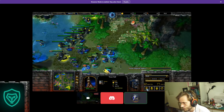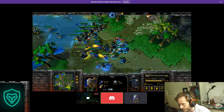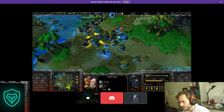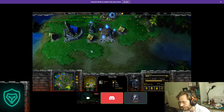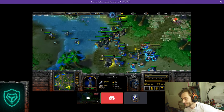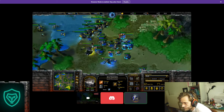Staying two or three seconds longer there would have cost you a lot of units. Now I make a big mistake with this fight. What are the upgrades and supply? I have 2-0 upgrades, perfect — 80 supply on me, and Night Elf is also at 80 supply. He has 76 against my 80. This fight doesn't seem to look very well for me.